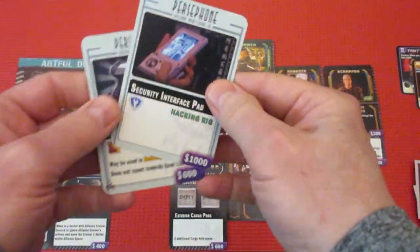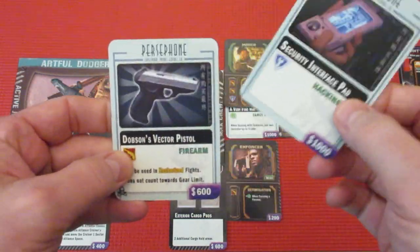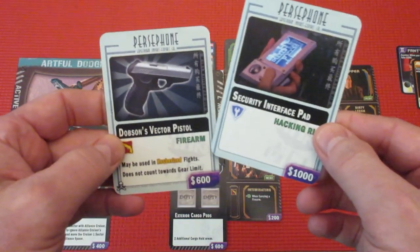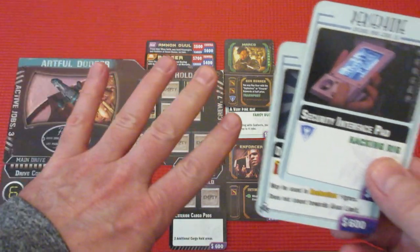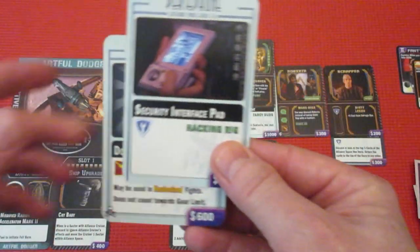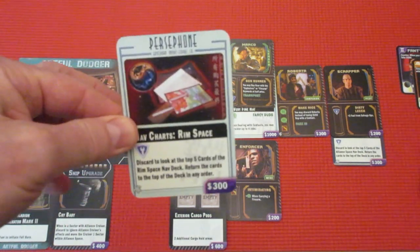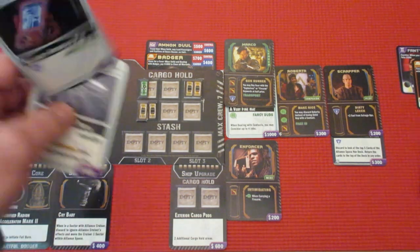Of the three cards, he'll be purchasing the hacking rig for 1,000 credits, and he gets the vector pistol — since he's the gun runner he can buy firearms at half price, so that's only 300, totaling 1,300. He also buys four fuel for 1,700 and a parts, bringing the total to 2,000 credits. He has 2,700 so that's all covered, and the remaining card goes back in the discard pile.